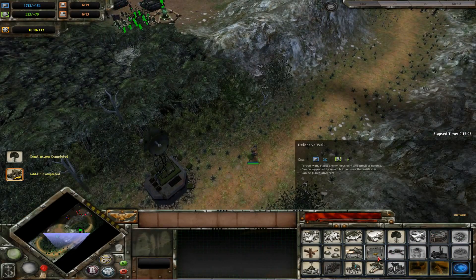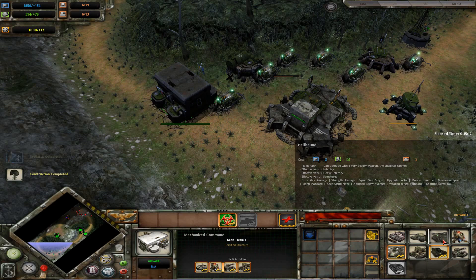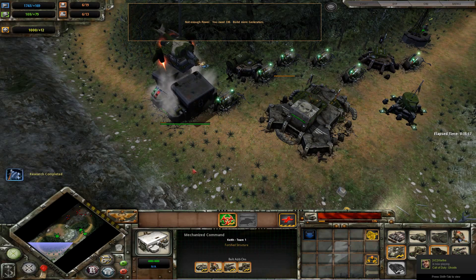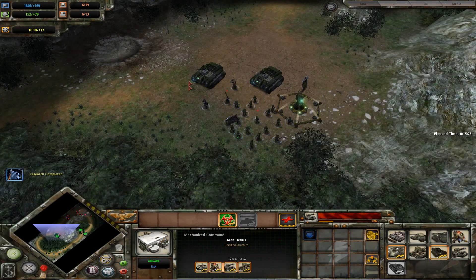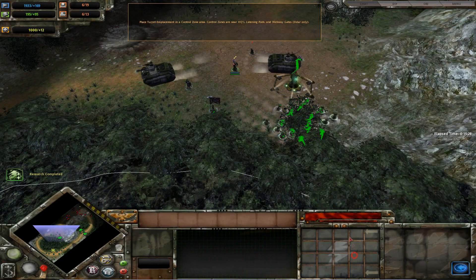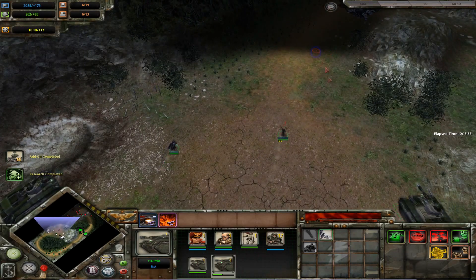Our communications tower is up. We need to get an industry command next but we just need a few more generators to do that. Let's get some Leman Russes out, in fact. I'm calling the armor in now — confirmed, on my way.